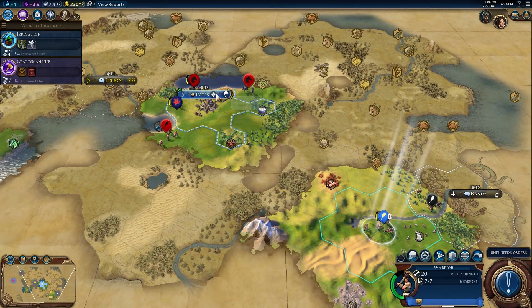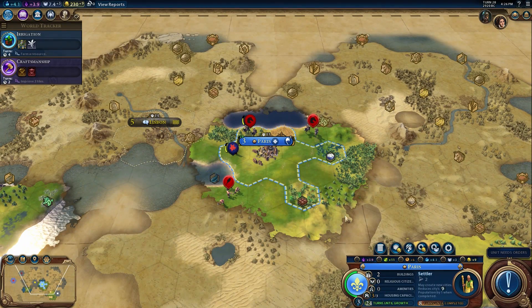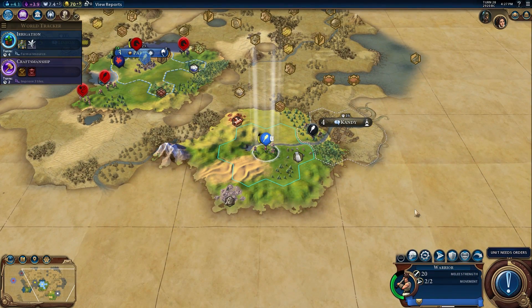That settler is going to have a rough time getting out of the city with all this barbarian activity. Should have left my other unit over there. We can buy a warrior - let's do that. Slingers would have been good too - they could bash from the relative safety of your city and bombard the enemy.